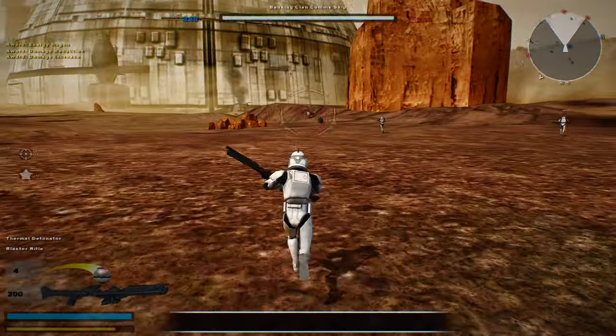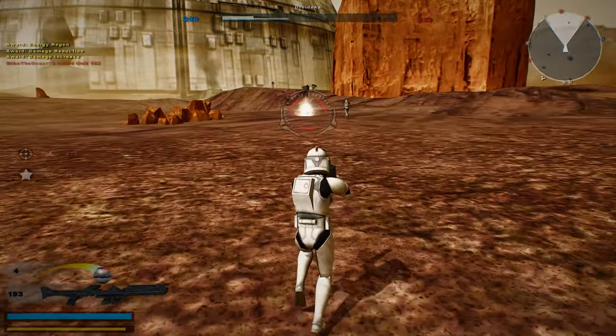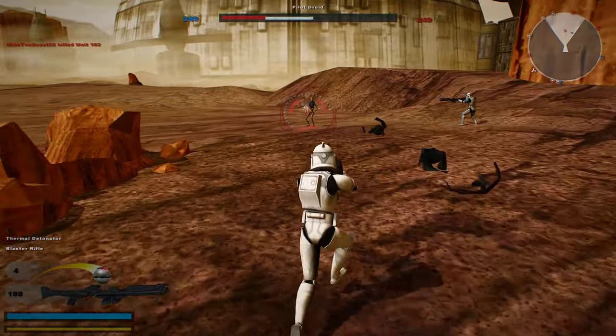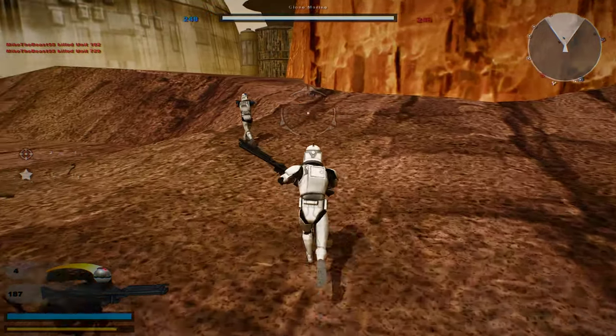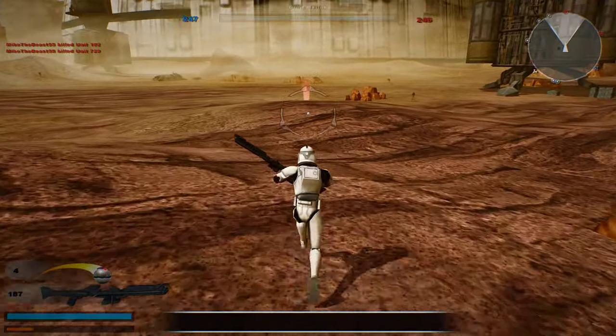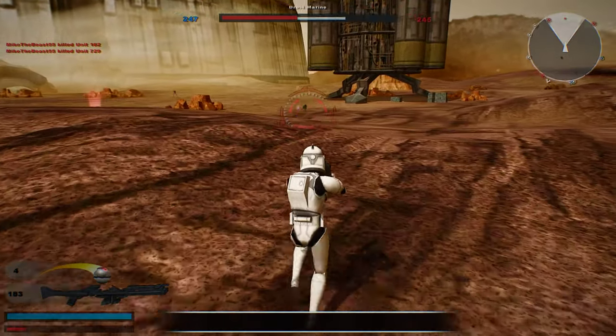It looks like there's a glitch too when you spawn in at a certain area — number 7 or number 5 over there. For whatever reason, I fall into a trap area and then you automatically die upon spawning, so it probably has to be checked in too.